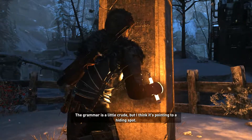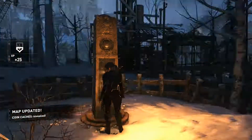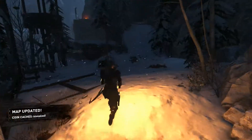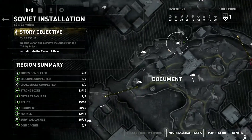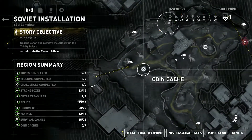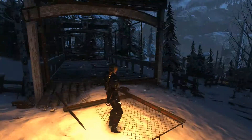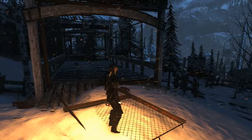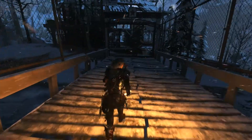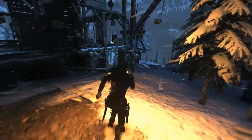I think it's pointing to a hiding spot. That actually revealed something for us — revealed two coin caches! That's pretty cool. I could totally go for that actually, because we did just spend most of our coinage on that grenade launcher. Don't get me wrong — great purchase — but we are now down to 83 ancient coins. Let's see if we can't boost that number up a bit.